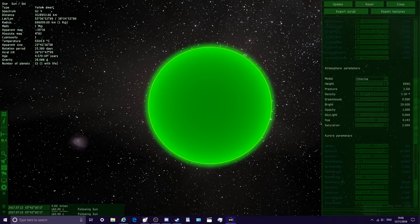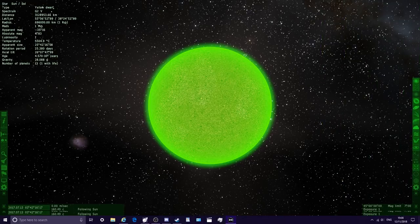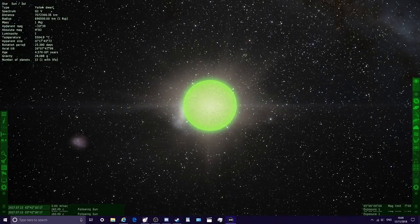So right now we have a green star. If we close this menu, the sun is green. Obviously when we zoom out it goes more yellow because it's so bright, but if we get close, that is a green star. What if we land on the surface? Look at this — that is a green star. That actually looks really cool. Maybe I'll use that as the thumbnail. I'll take a screenshot of that, it looks amazing.